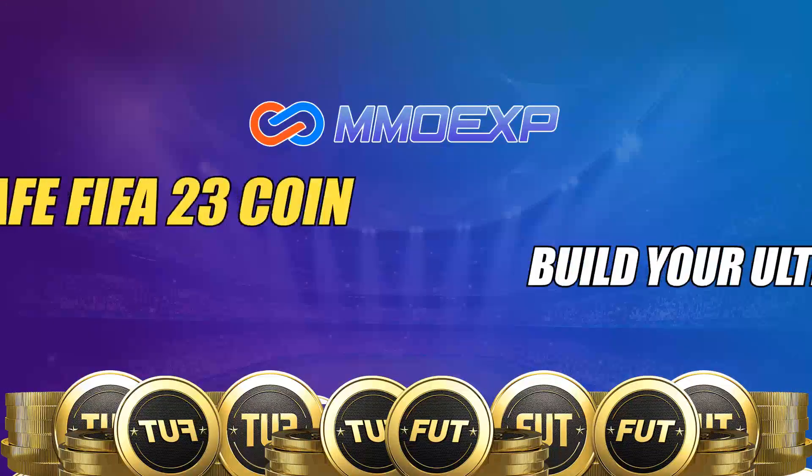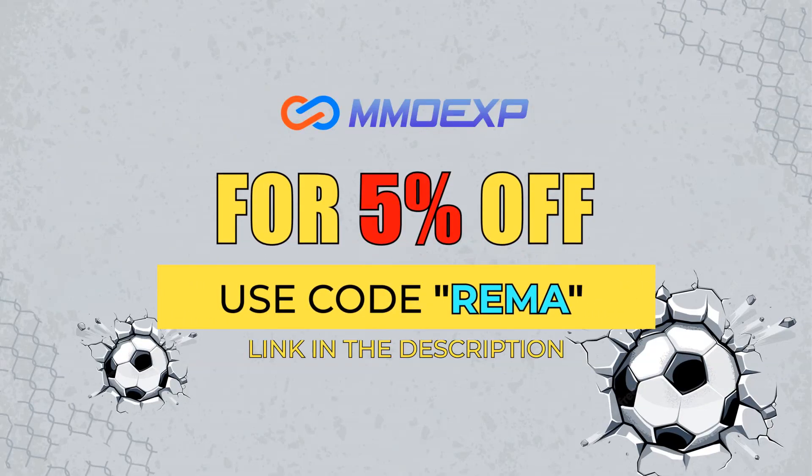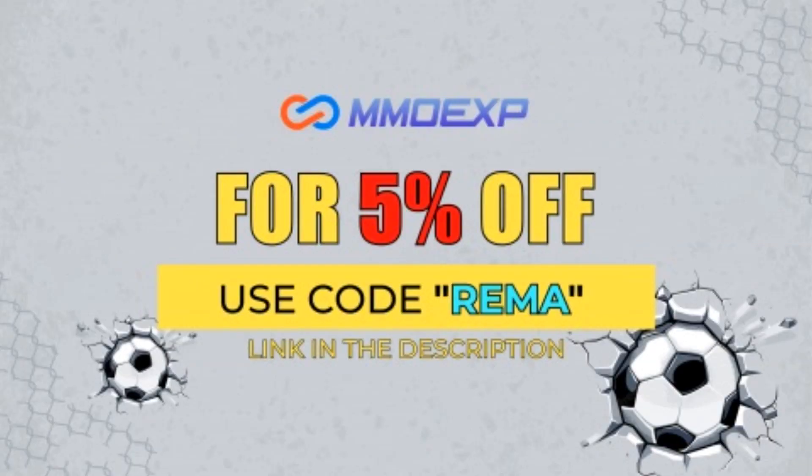If you want some FIFA 23 coins, please check out MMOXP.com — their link is down in the description. They're fast, cheap, and reliable, and if you use code RIMA, you can get yourself a 5% discount.